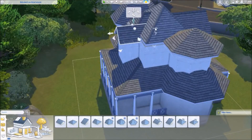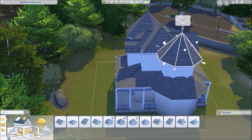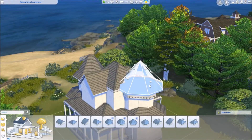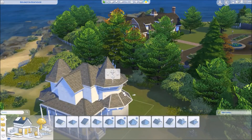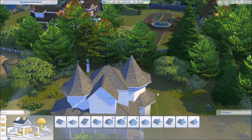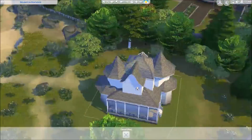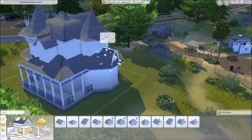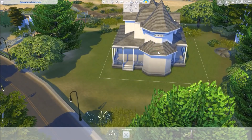I tried to use almost every object from the new Cats and Dogs pack. Some objects are meant for community lots or are really huge — for example, some wall decorations are giant advertisement walls for dog food or tuna fish. I didn't use those here, but I definitely used lots of Cats and Dogs build and buy mode objects. I'd say about 93% of all objects are from the pack.